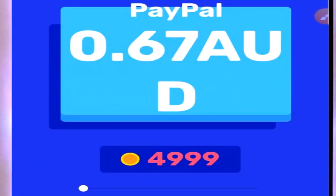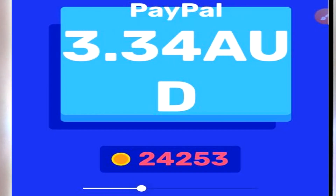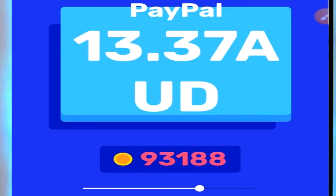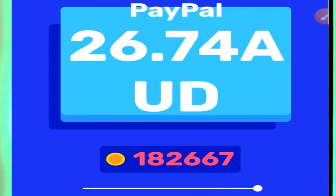In the bottom right corner of the screen you're going to have the dollar symbol — tapping that will take you to the cash out page. Depending on your country you'll see different options; in my country I only have PayPal available. Here are the tiers: 67 cents for nearly 5,000 coins; $1.34 for almost 9,900 coins; $3.34 for 24,000 coins; $6.70 for 47,000 coins; $13.37 for 93,000 coins; $20 for about 138,000 coins; and almost $27 for 182,000 coins.